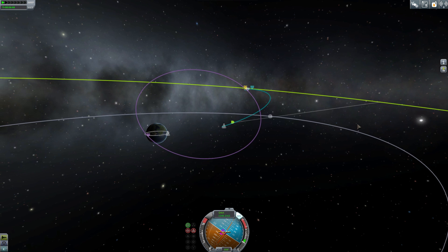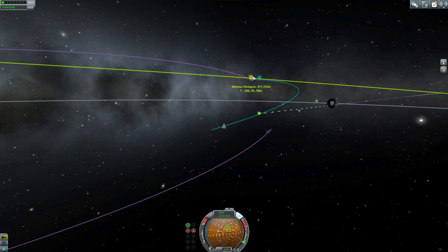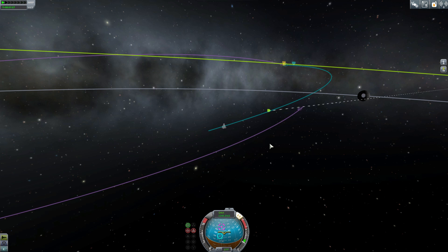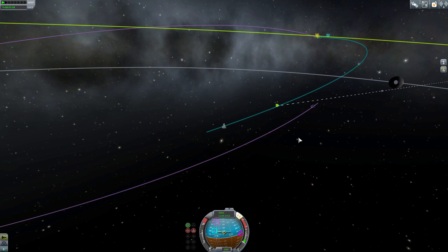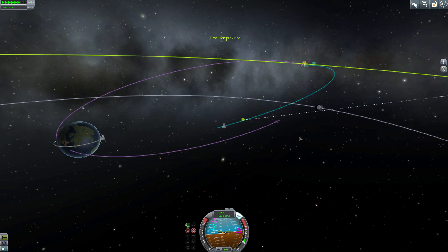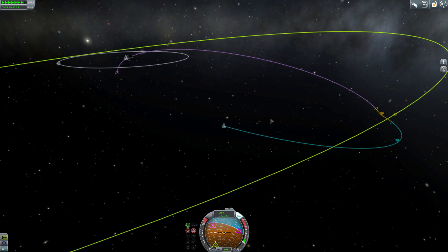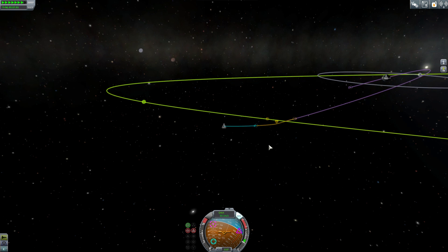I'm setting up a basic intercept. This is all on the descending node. The descending node is basically where your point of reference and the other body's point of reference meet — where their inclinations meet. Probably not explaining it perfectly, but basic intercept. I'm doing some fast forwards here, getting into orbit.